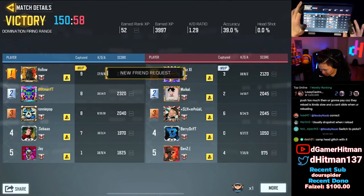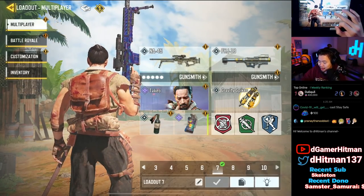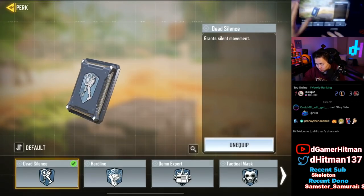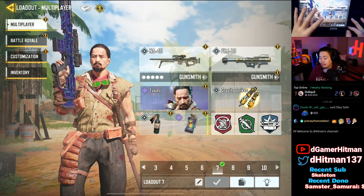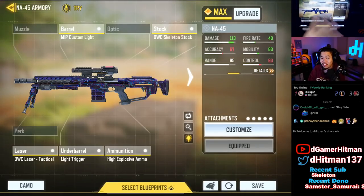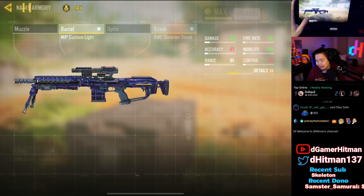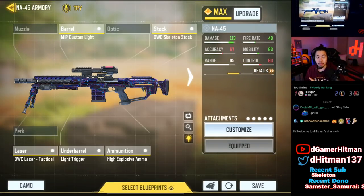We went 18 and 14 — it's not bad for a sniper, it is what it is. For our loadout, the NA45 is rocking dead silence, quick fix, and lightweight. I've actually found myself using demo expert and it works really nicely, especially on respawn maps. For our build specifically it's a fast ADS, fast mobility build: custom light for the ADS, skeleton stock, tactical laser sight, light trigger, and high explosive ammo. Sleight of hand only decreases reload by 0.3 seconds so it's really not worth it. Hopefully you guys enjoyed the video — like, share, and subscribe, and let me know in the comments what you think about the NA45.